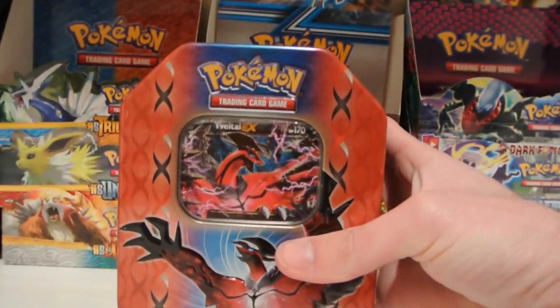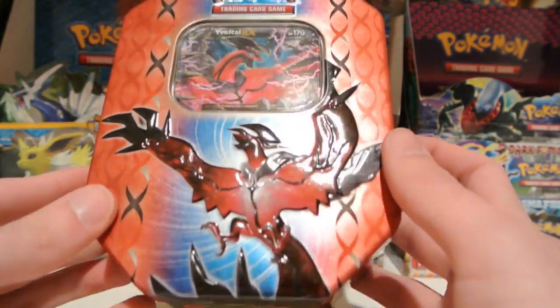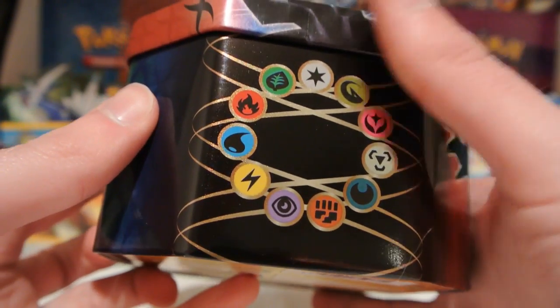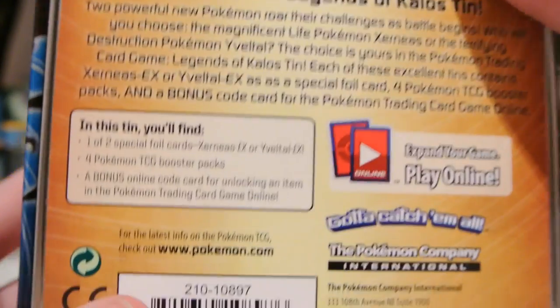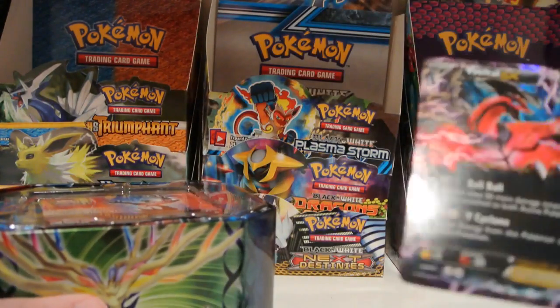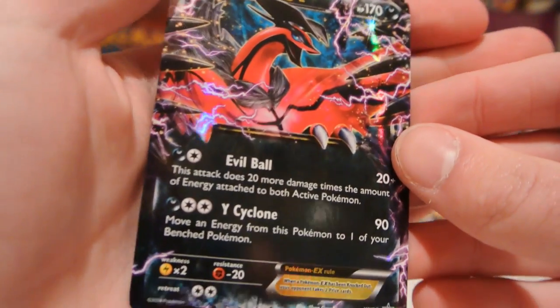Spoiler alert — if you haven't seen my other two 10 openings, my previous Eveltal 10 opening and my Xerneas 10 opening, I didn't get very good pulls. But here's what the outside looks like. It has Eveltal on it, Xerneas on this side, and Eveltal on the other side. Right here is all of the different types of Pokemon in the TCG currently, and then there is the Pokemon symbol. Here's what the back says if you want to pause and read that. This 10 has an Eveltal EX promo card, an online code for the online game to get you an Eveltal EX in the game, and then 4 packs.